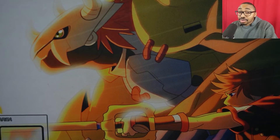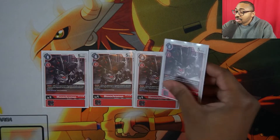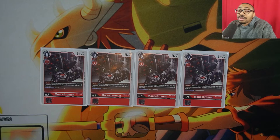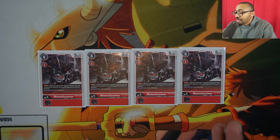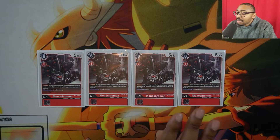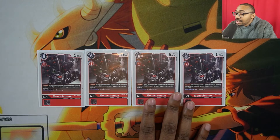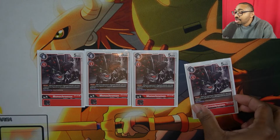Now let's get into the level fours. The first level four is the classic Monochromon — the level four Blocker that costs 1 to Digivolve. That's the main reason we play it. Sadly it dies to certain effects because it's a 5k Digimon, but it's very useful because we can Turbo into our Shoutmons pretty quickly.